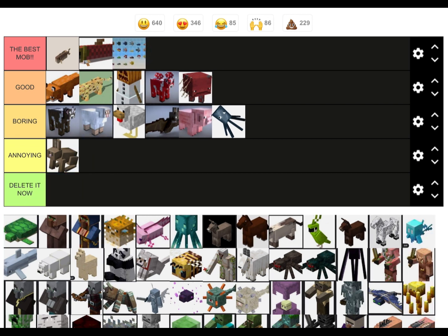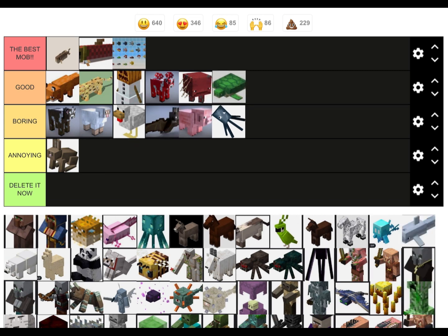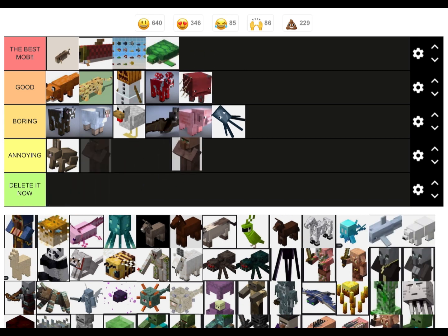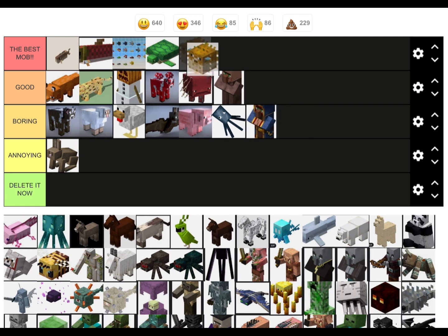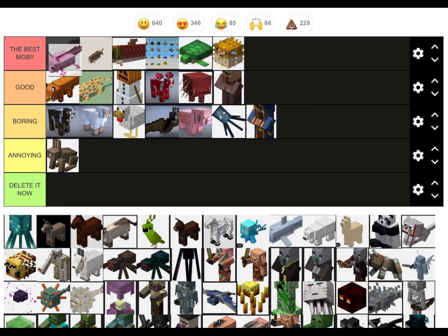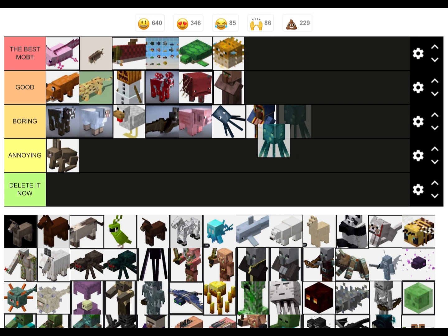Striders: they can be useful. Are these fish? Oh yeah, more fish. Turtle: Good — I don't know, turtles. Villager: useful. They just scam me though, like one seed for five emeralds. Puffer fish: okay.